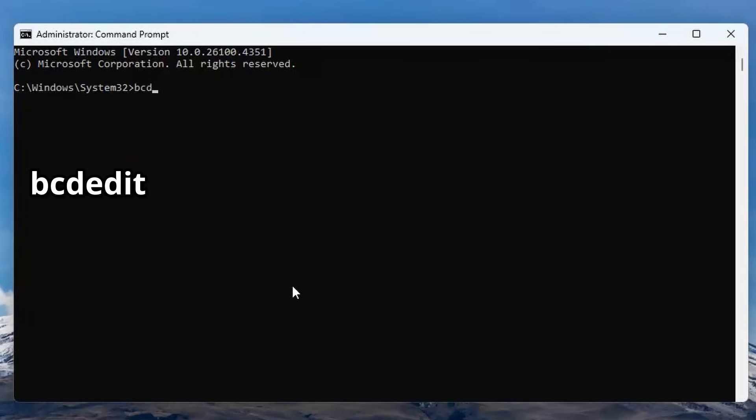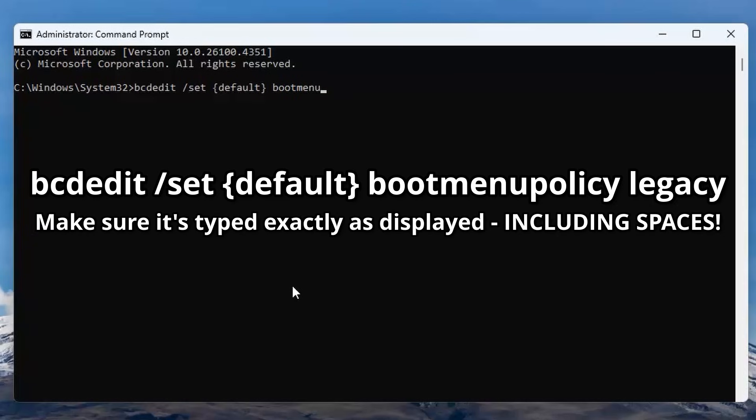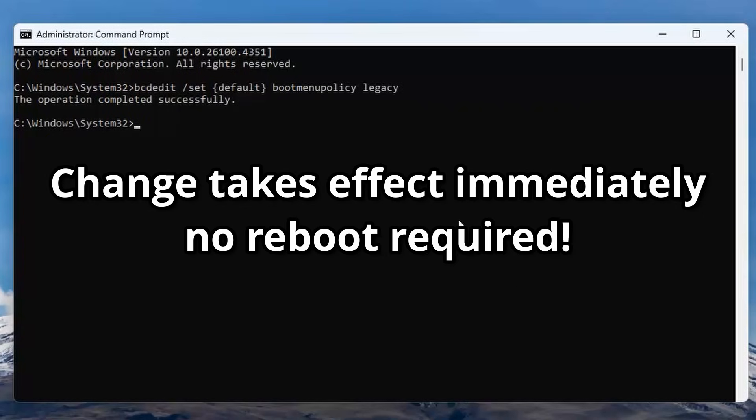Here's the one command to bring sanity back to safe mode: bcdedit /set {default} bootmenupolicy legacy. Make sure to type it exactly as displayed, get the spaces in there too, and press Enter. That's it. Do that once and you're done. No reboot dance. No corrupted boot sectors. No drama.